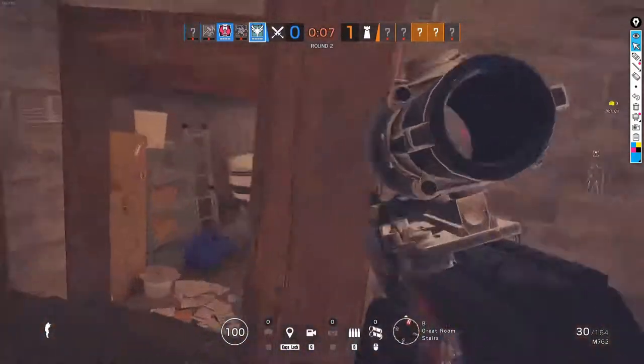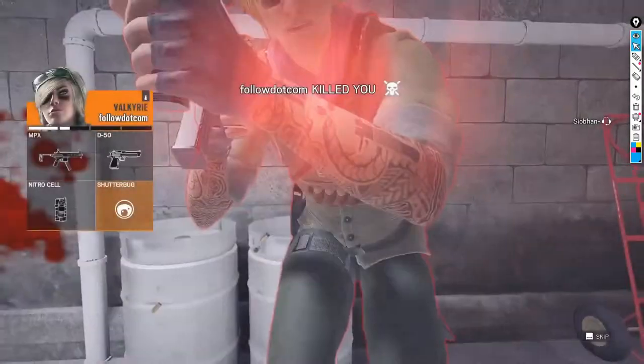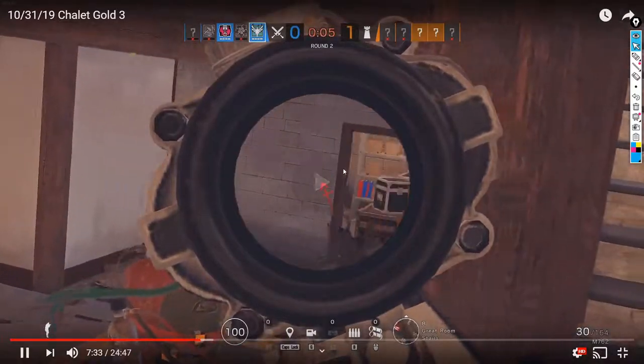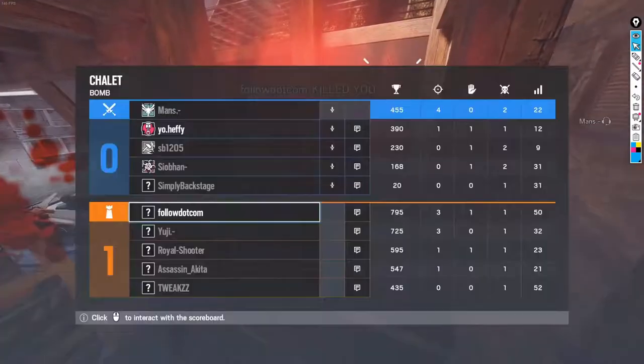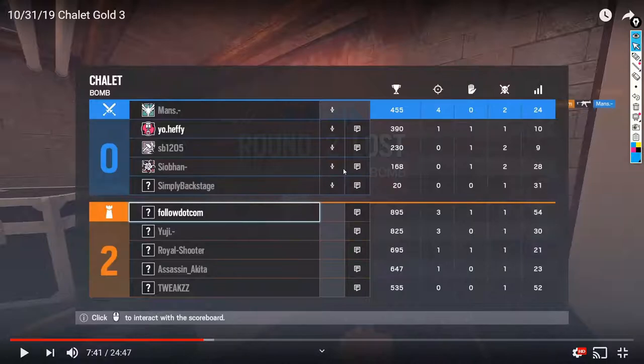Now we're getting spotted because of Valkyrie cams. He's down, so tell him — call out for blue. Who had diffuser? No one had it; it was all the way over there. We lost track of the diffuser. Your only callout so far was 'in blue' when there were 15 seconds left and it didn't really matter. He could have shot through the wall from wine to kill him, but he was in the doorway to blue so I don't know how easily he could have gotten that kill.